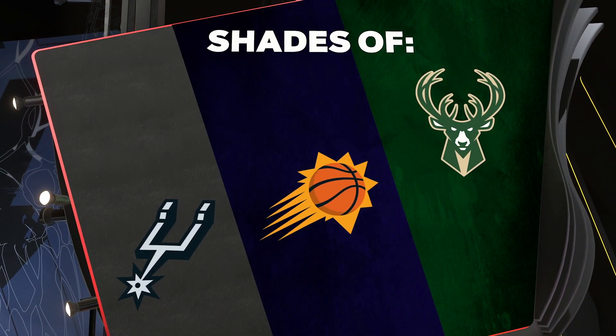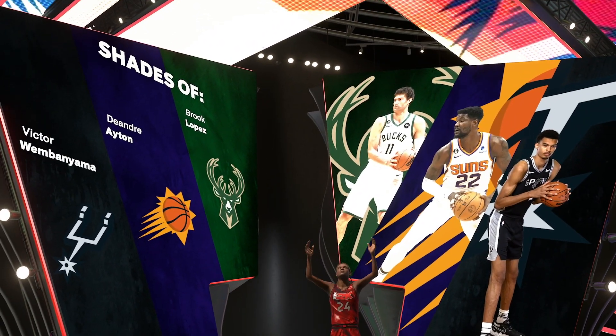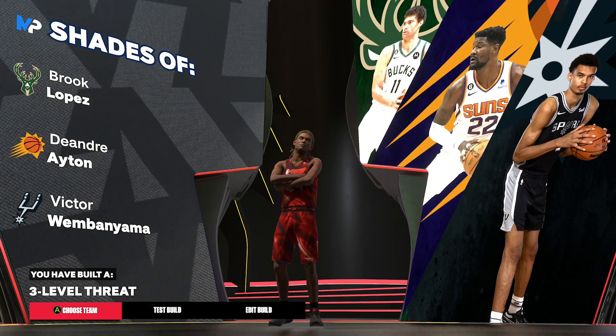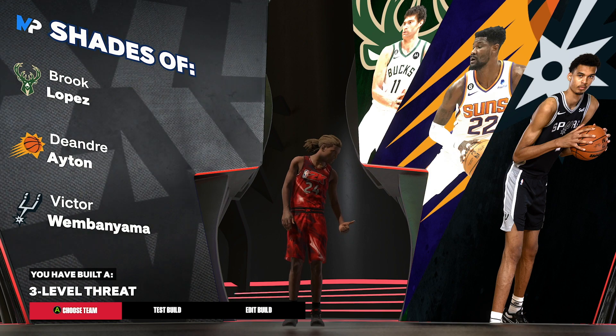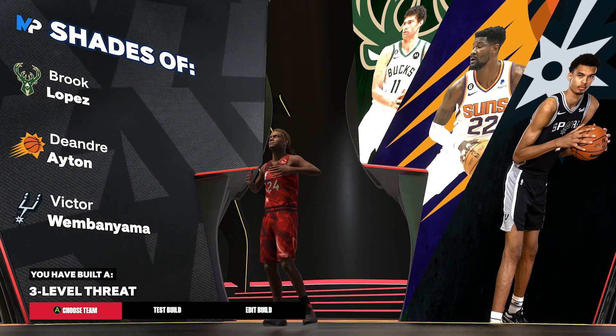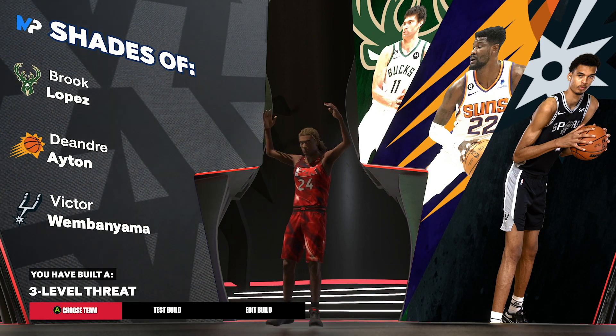As you can see, shades of Victor Wembanyama, DeAndre Ayton, and Brooke Lopez. It's a 7'2" 3-level threat, which is pretty crazy. This build is definitely absolutely deadly — probably the best stretch build in the game. If you guys enjoyed the video, please hit that like and subscribe button. I really appreciate it, and I'm out. See ya.